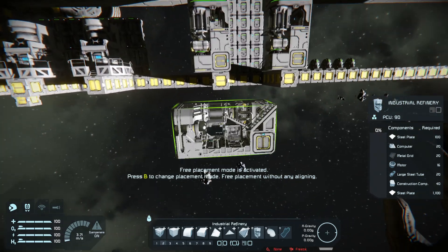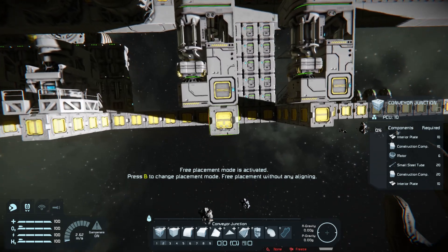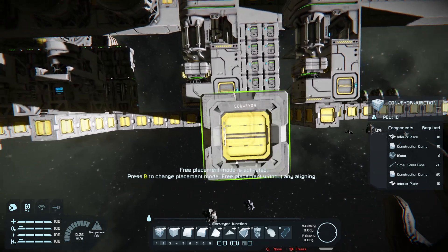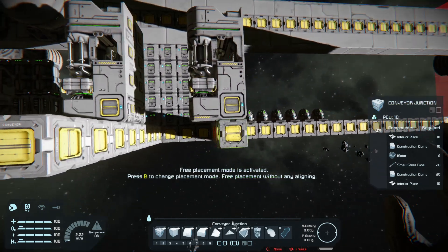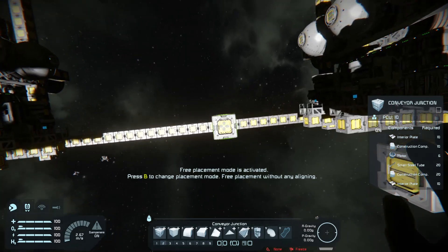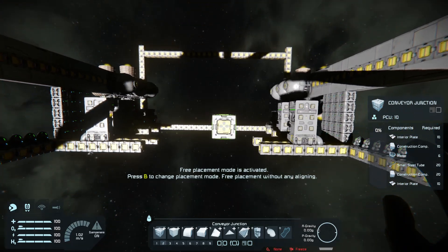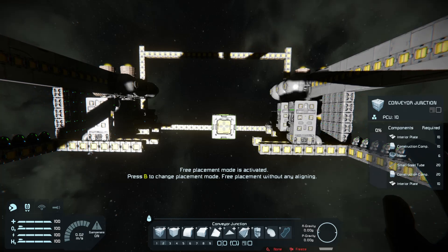Obviously this is not going to be a mining ship — it's going to have to have product brought back to it. The key is, do I want to have this as an entryway on the back of the ship, or am I going to have enough thrusters?